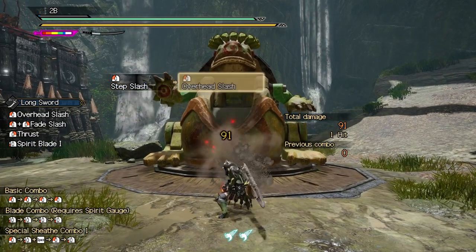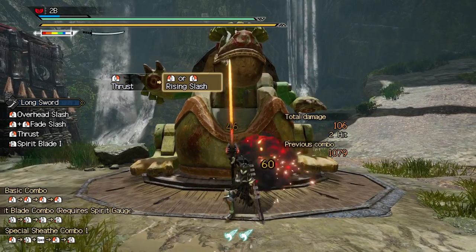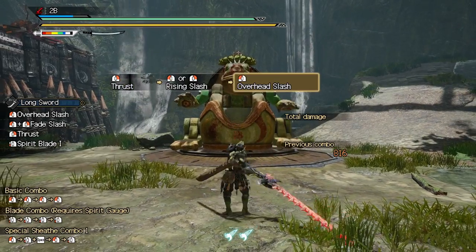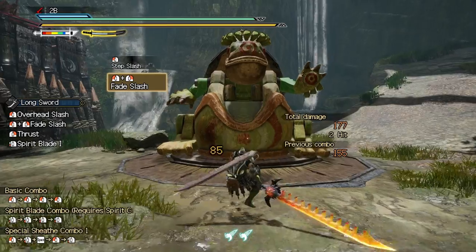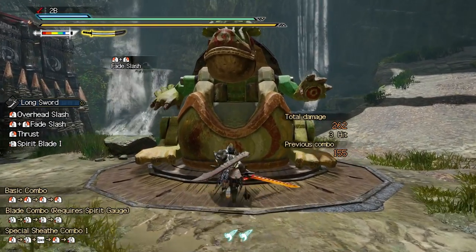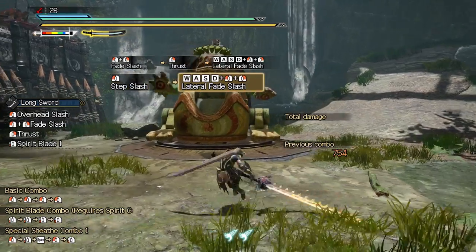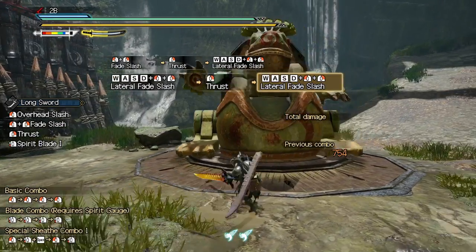Your basic combo can be strung together infinitely with the left mouse button. The right mouse button combo alternates pokes and upward thrusts, which have less commitment. You can weave together left mouse attacks with right mouse attacks however you like to suit the situation. If you press the left and right mouse buttons together you will do a fade slash. You can fade slash backward without a directional input, but you can also fade slash to the left and right with the associated directional input. Keep in mind you must do another attack before another fade slash — you can't do two in a row.